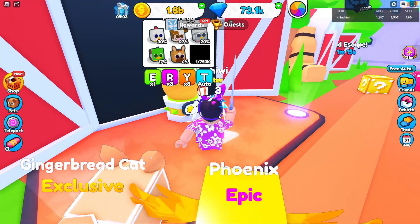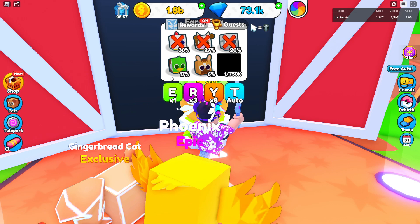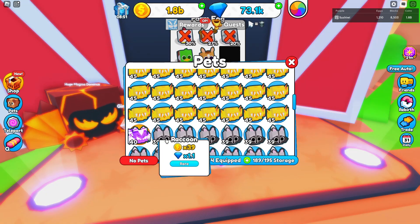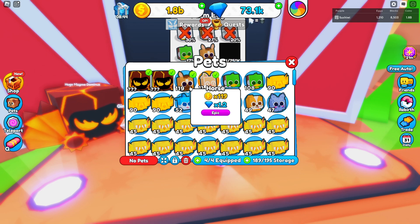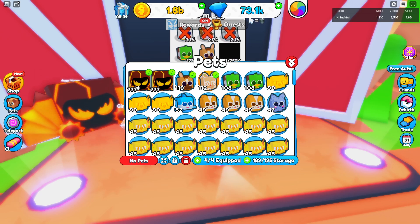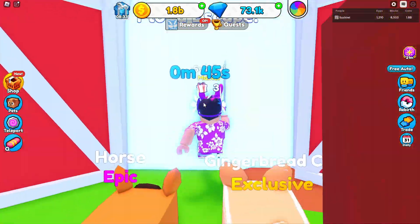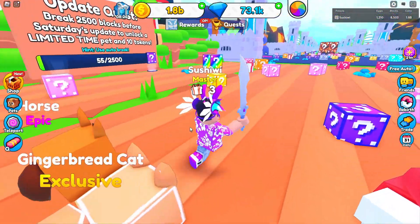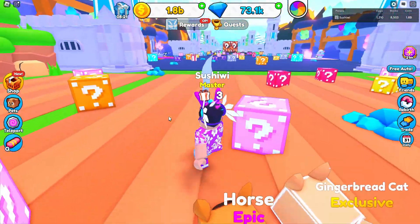Hatching a few Christmas eggs to see if we get good pets. Turned off most equipped pets to test the new ones. The horse does 119 as a normal (non-golden) pet and the ducks do 108, which is pretty good. It doesn't explicitly say the huge chance for the flood escape map, but that's the brand new update and it's actually a really good one.